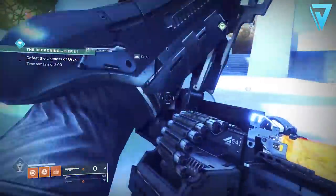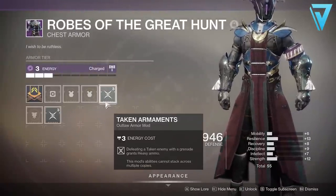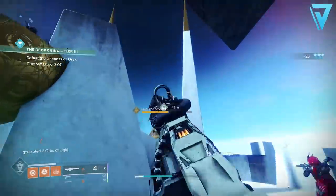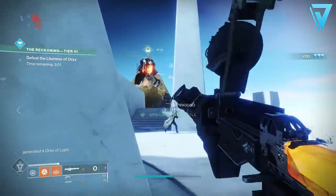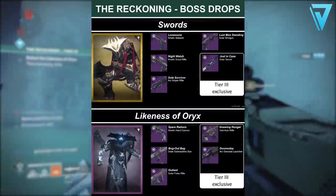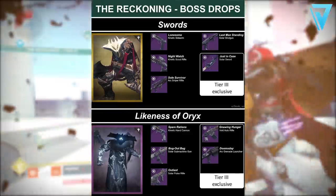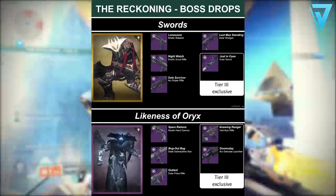Now with this activity being heavily orientated around the Taken, any Taken mods that you've got from previous seasons that you can apply to your armor will be a massive benefit here. Things like Taken Barrier and Taken Armaments will be fantastic, giving you extra protection but also granting you extra power ammo. And when you pair that with something like Xenophage, which is a fantastic weapon at the moment, it will really help you out when trying to farm the Likeness of Oryx as quickly as possible. The reason we're looking for the Likeness of Oryx is there are two entirely separate loot pools depending on the final encounter. When the Likeness of Oryx is in rotation on Tier 3, you get exclusive access to the Gnawing Hunger Auto Rifle and also the Doomsday Grenade Launcher.